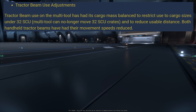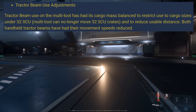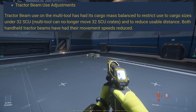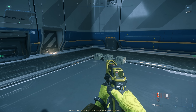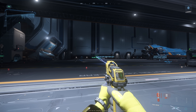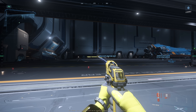The second big change is regarding the tractor beam. Tractor beam use on the multi-tool has had its cargo mass balanced to restrict use to cargo sizes under 32 SU, so the multi-tool can no longer move 32 SU crates. The usable distance has also been reduced, and both handheld tractor beams have had their movement speed reduced. So basically three things: we cannot tractor 32 SU crates or bigger with handheld tractor beams, the tractoring distance has been reduced, and the movement speed has been reduced. Let's test it — the range warning kicks in at about 22 meters.